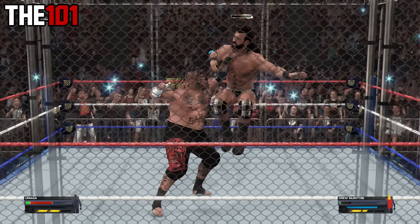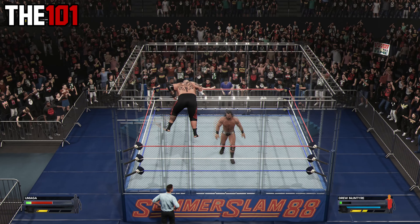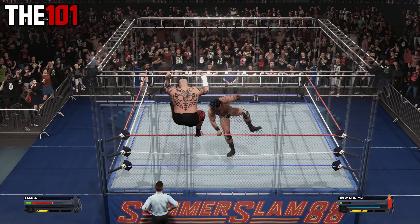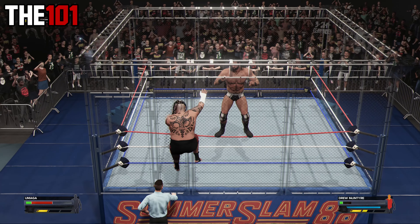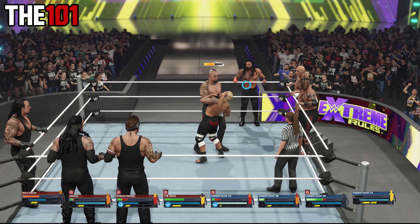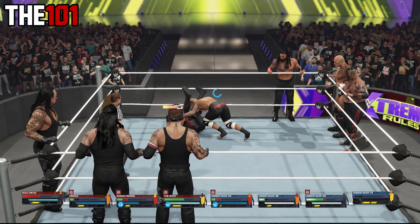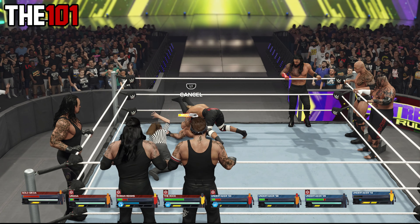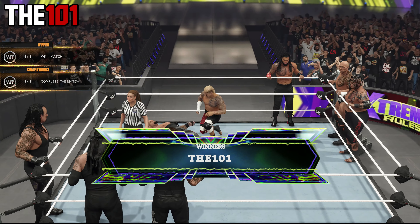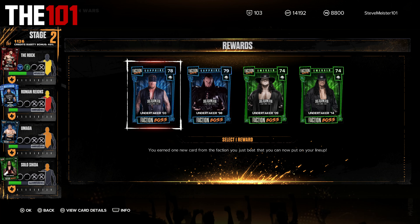We then got to use the switched-out version of Umaga with a victory over Drew McIntyre in a steel cage match, following an always awesome Samoan Spike and then escaping the cage. Without a doubt the toughest match so far was up next, as we took on four different versions of The Undertaker. After a hard-fought back-and-forth match we did eventually somehow get the win via a roll-up by Solo Sikoa.